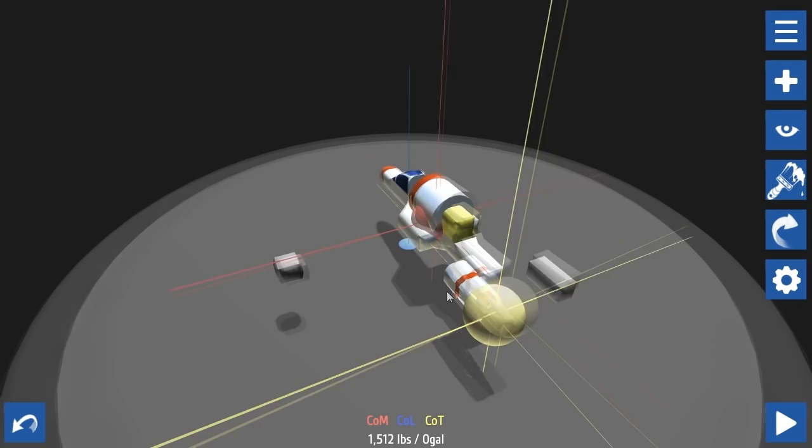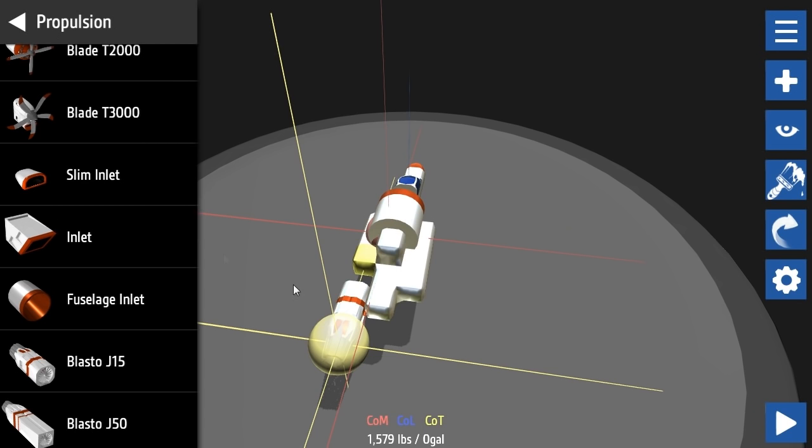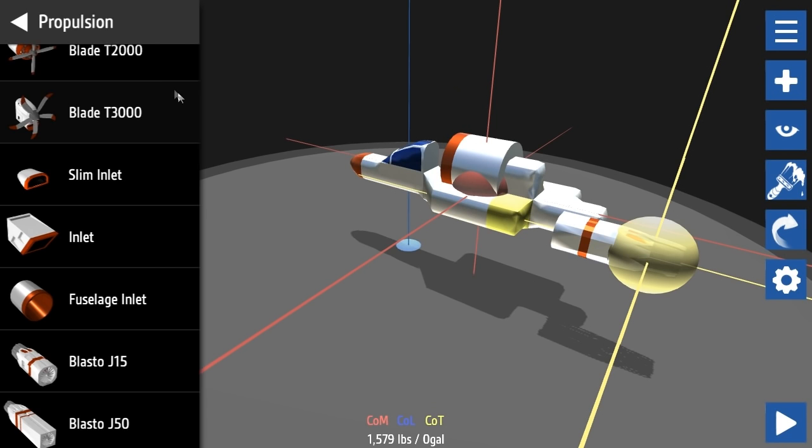There we go, that seems legit! Apparently this will give air to my engines. Let's move these blocks back in and tidy this up a little. This plane's going to fly just fine - there are no issues at all! Let's put some more blocks on there and attach these to the jets.